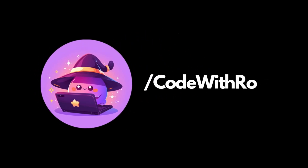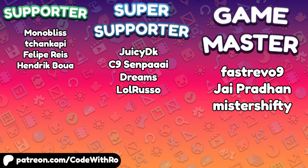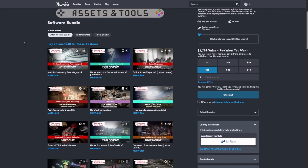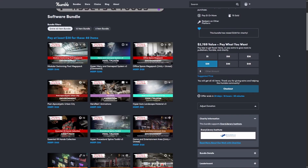Hey everyone, welcome back to Curves Row. In this video, we're gonna be going over the Mega Game Dev Assets and Tools that just released on Fab. You get 40 items for only the price of $30. It is worth about $2,800. All you have to do is pay the 30 bucks and you get all 40 items.